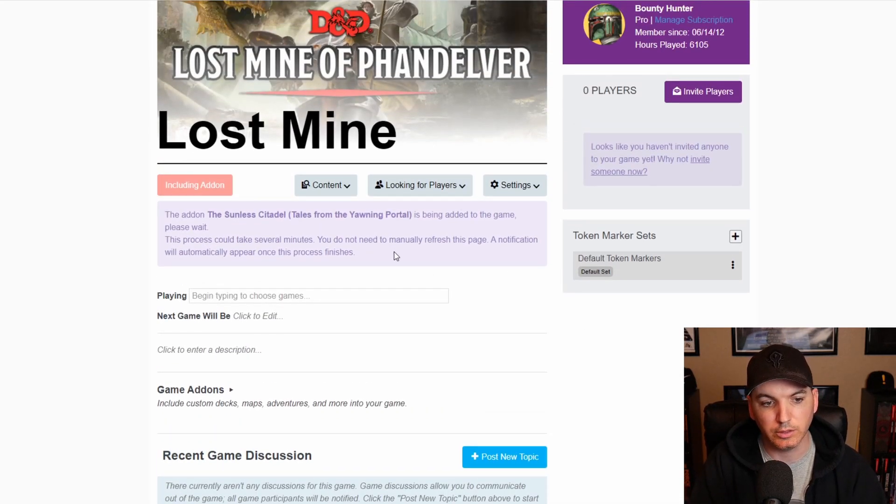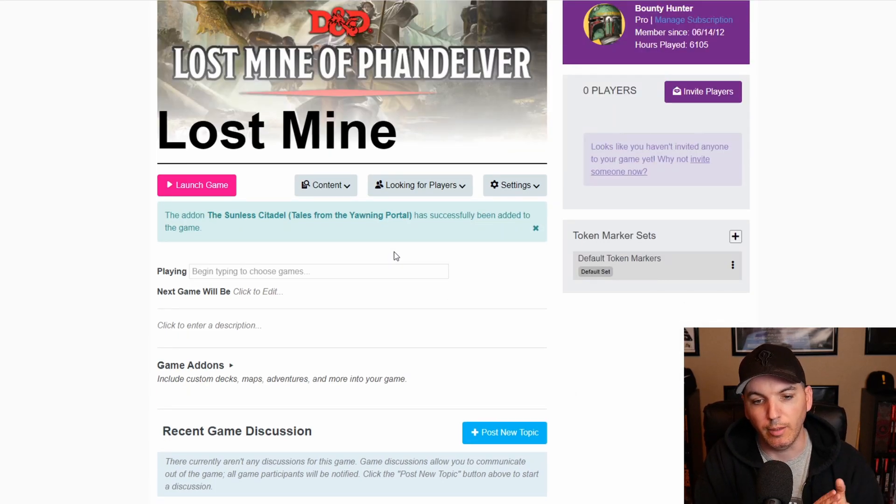You get that purple warning box again saying the add-on Sunless Citadel is being added to the game, and then it's in the game. For both add-ons and modules, you'll see a green box confirming it's been successfully added. Throughout the life of that game, anytime Roll20 adds an update to that module or add-on — fixing text errors or tweaking things slightly — you'll get a green notification saying an update is available for your game.